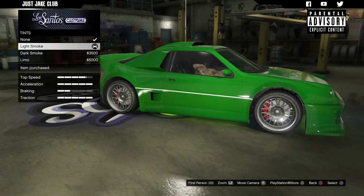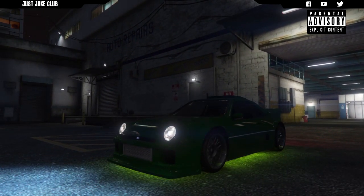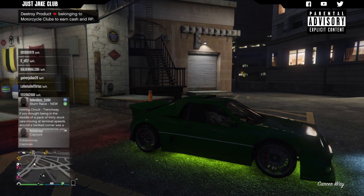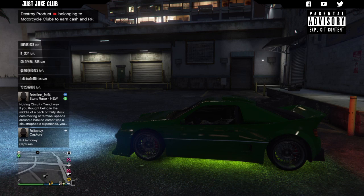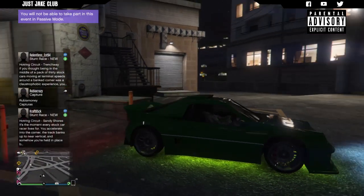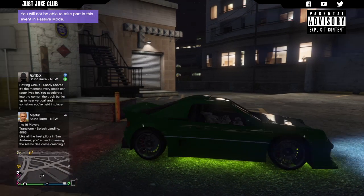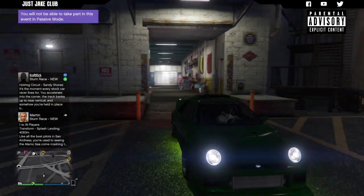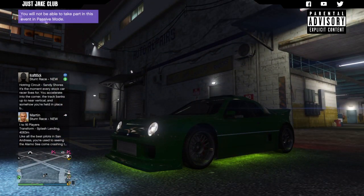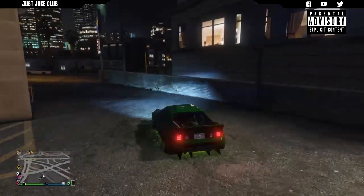To finish off the build as always we're going to go into windows and purchase the light smoke window tint. There you go — there is the brand new Vapid GP200 and I am overly impressed with this vehicle. It looks amazing, so close to the RS200 from real life. I think I went a little bit too far with the neon glow since I don't tend to put neon glows on my cars, but I thought this is a bit of an outlandish car so why not try something a little different and bling it up a bit.